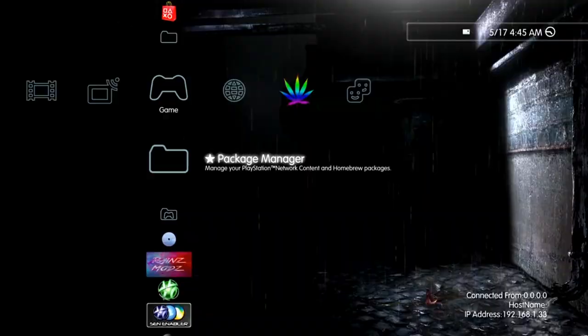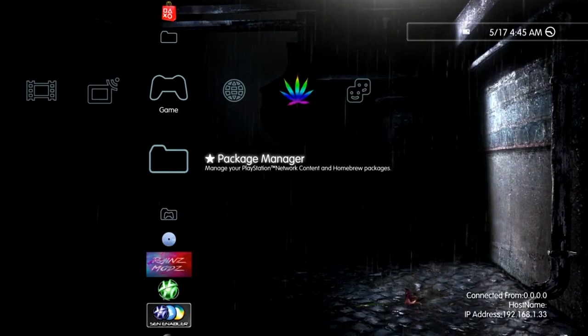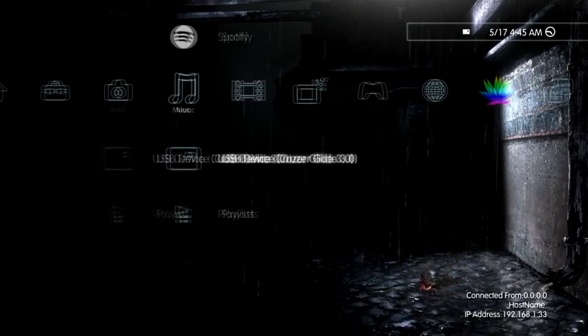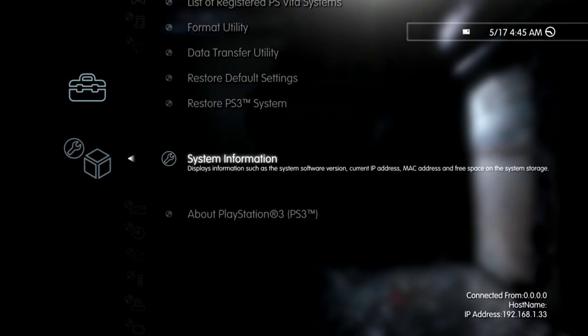FileZilla is this program right here — I use it for putting stuff on my PS3, like transferring games and mods. When you're on your PS3, you need to use your IP address. You can see my PS3 IP address is shown right below my screen. If it doesn't show up on your screen, go to System Settings, then System Information, and it will show your current IP address — use that one.